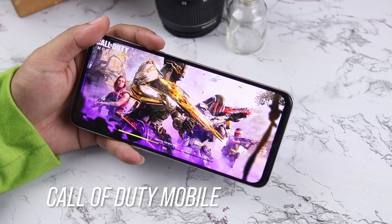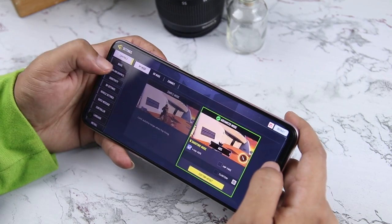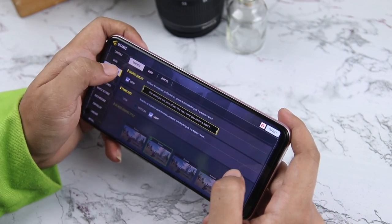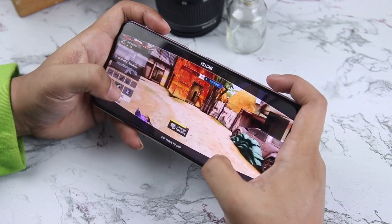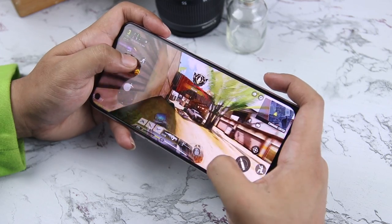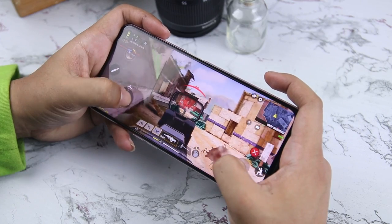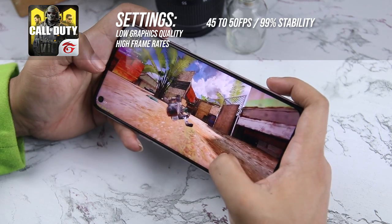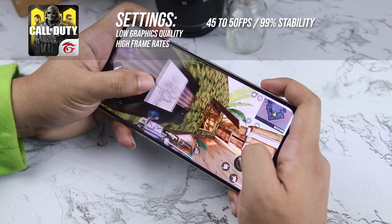Now let's move forward to FPS games and start it off with Call of Duty Mobile. Graphics quality can be set to very high, but unfortunately we can only go high for the frame rates. The gaming experience is good. We get a smooth performance with no frame drops or stuttering all throughout the match. Aiming down your sights is smooth, and even explosions don't give out frame drops. So for Call of Duty Mobile with low graphics quality plus high frames, you get 45-50fps with 99% stability.